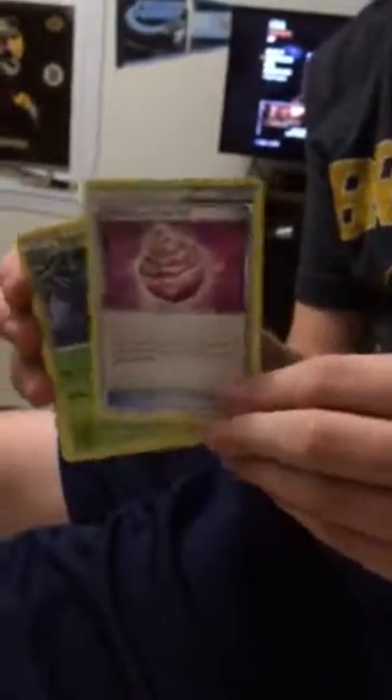So first we got Driflim. Captivating Pokepuff. Tangrowth. Dino. Hoppip. Litwick. Meowth. Ponyta. Reverse is a Mankey. And our rare is a Toxicroak. So that was the first pack.